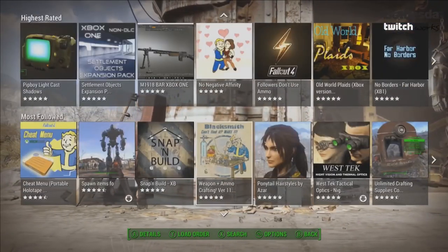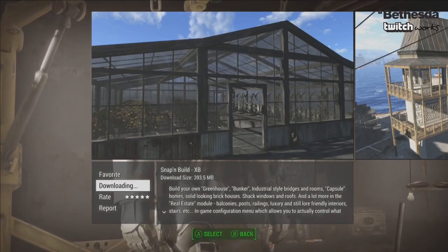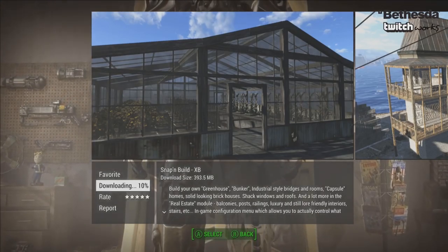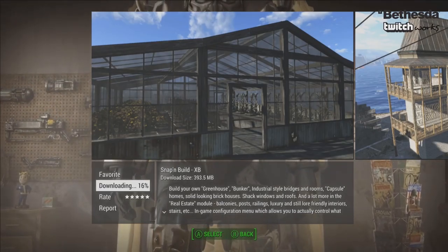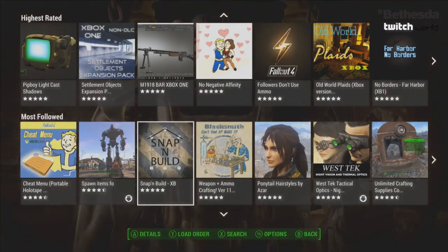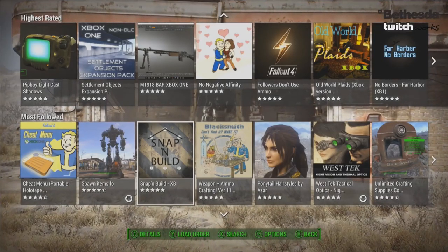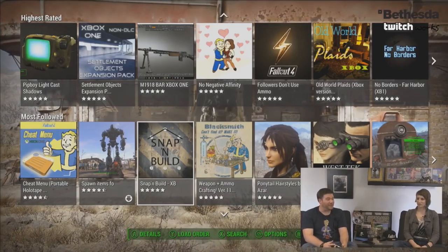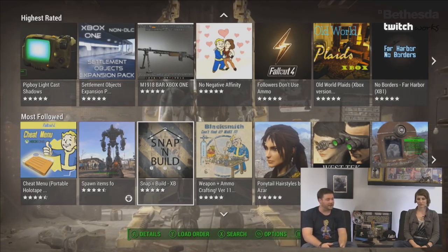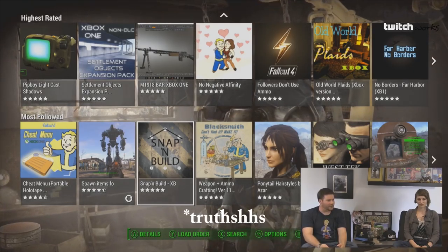I'm not saying all these mods will be available on Xbox One, because I'm not sure which of the 668 mods and which authors are actually going to transfer over to consoles. I'm just giving you an idea of some of the most popular mods for Fallout 4 and their file sizes. Take True Storms, one of my favorite Fallout 4 mods — it completely changes the way rain and rad storms look. That's only 40 megabytes. Mods are getting smaller and smaller; they're not all going to be over 1 gig. You'll be able to install a good amount.